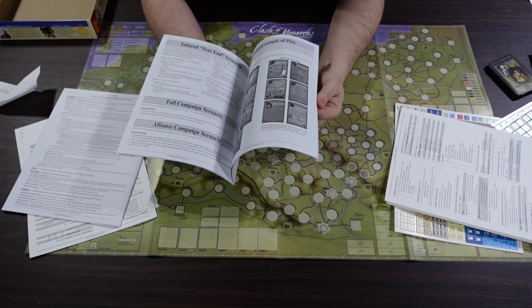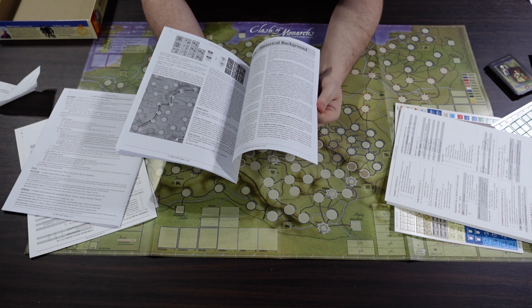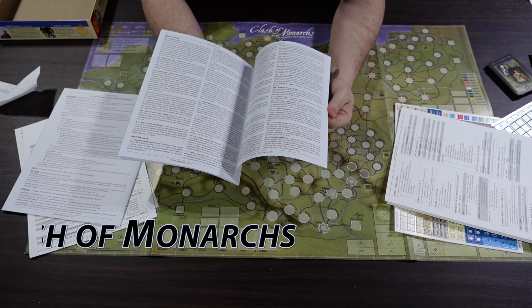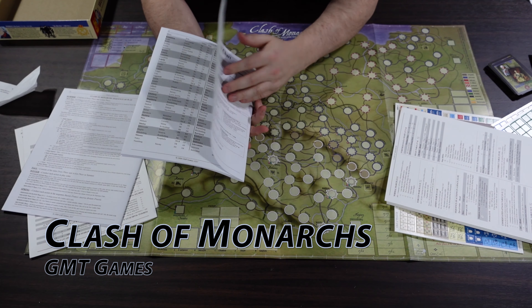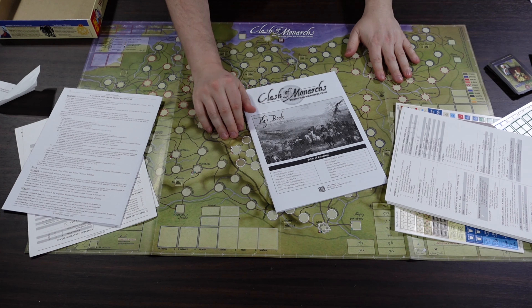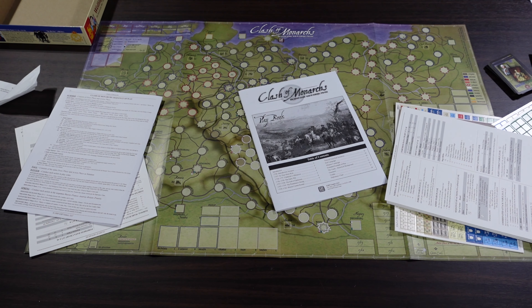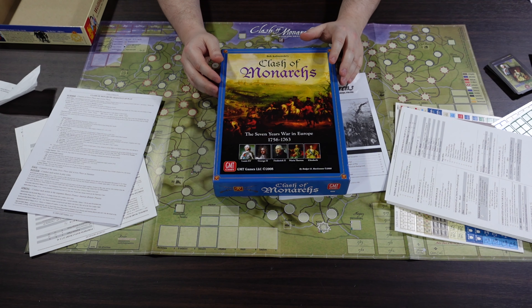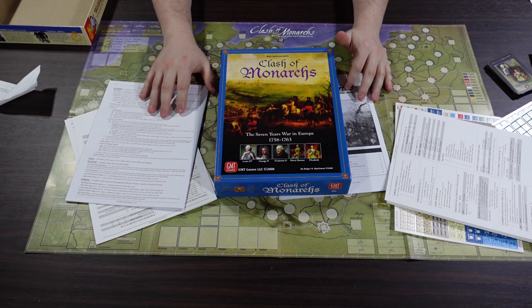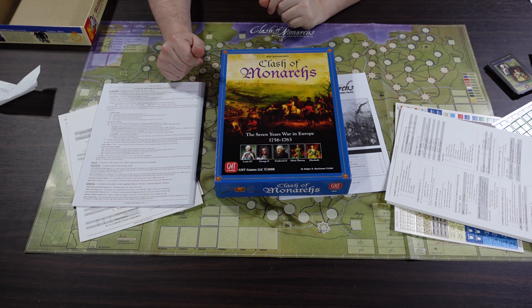There's also an extended example of play, which for this game we'll definitely be following closely. Then we have historical background on the cards, a gazetteer, and credits. There's a ton in this box. Rulebook production has come a long way for all war game companies since the late 2000s, so sometimes you have to work your way through these older books.